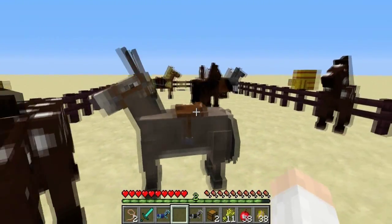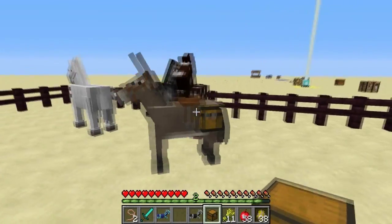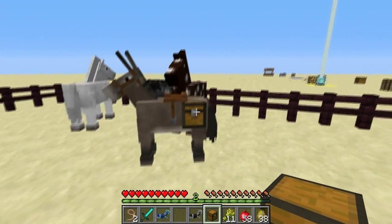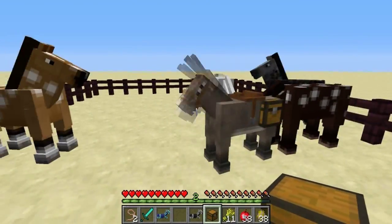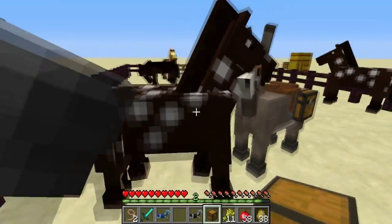If you tame a donkey, you can not only put a saddle on him but also put a chest on the side. Presumably in the future you'll be able to access its inventory, so you'll have pack mules that can carry stuff around.